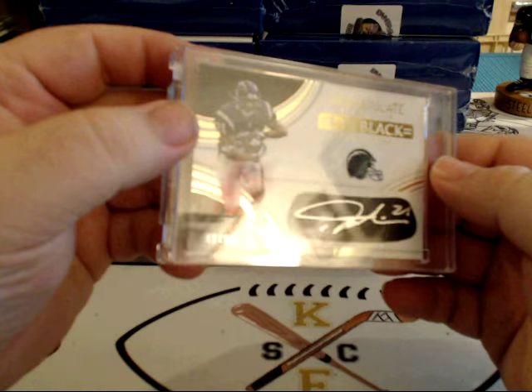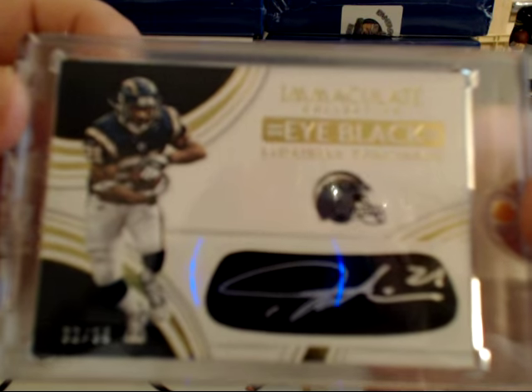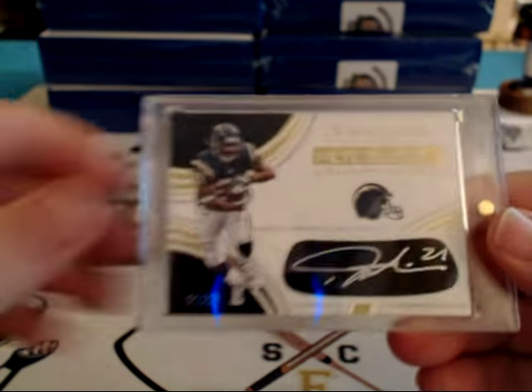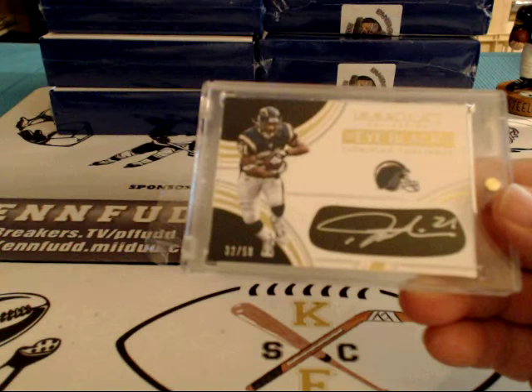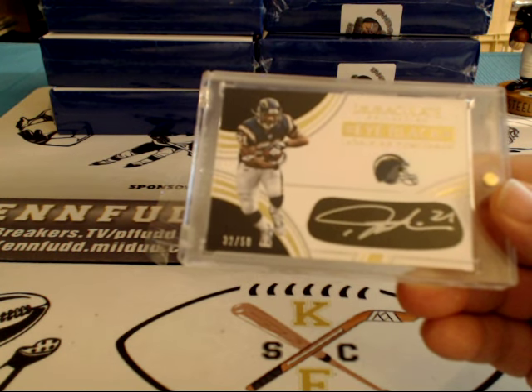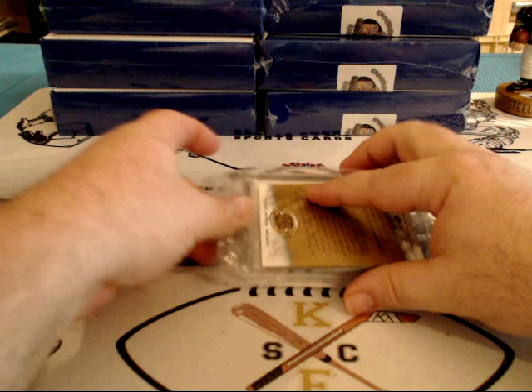Wow, we're on a LaDainian Tomlinson hot streak! Eye Black, 32 of 50 for the Chargers — LT, LaDainian Tomlinson. We got one last night, we got one tonight. Who has the Chargers? Chargers are hot sports cards. He's one of my faves.